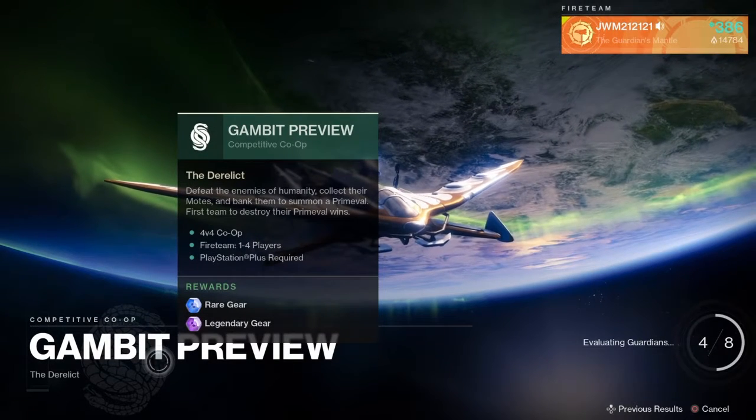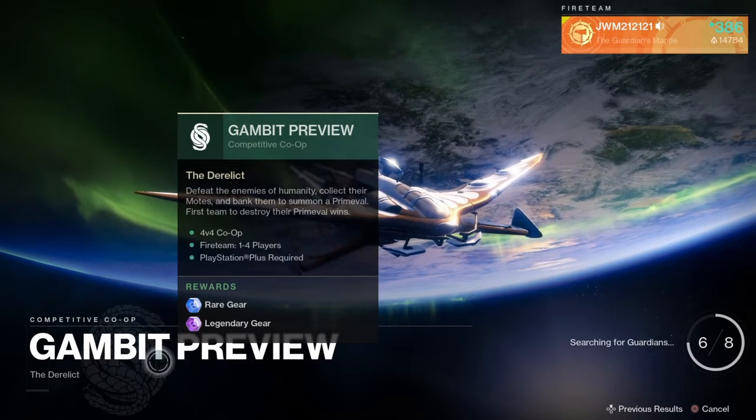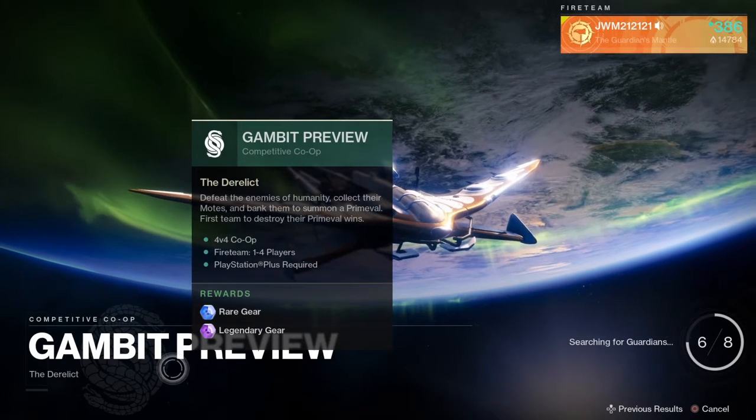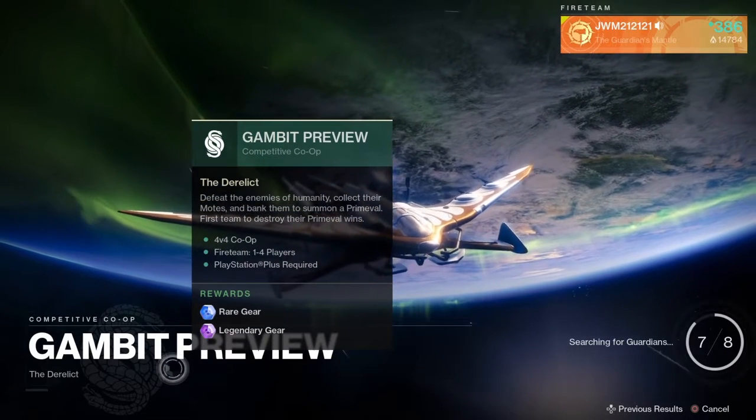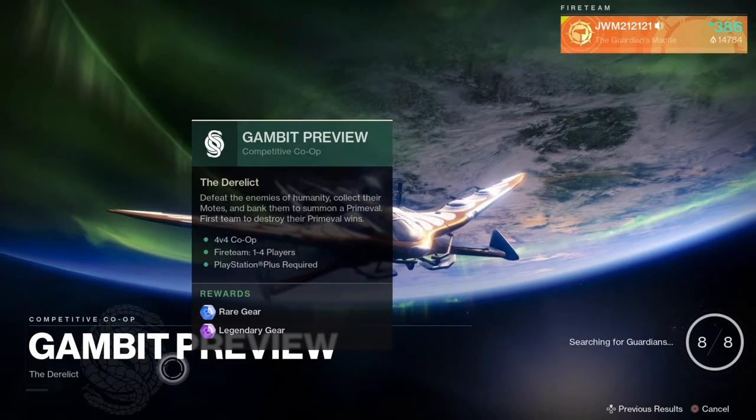Gambit is a PvP slash PvE mode. Pretty much, as it says: defeat the enemies of humanity, collect their motes, and bank them to survive, summon a prime evil — first team to destroy their prime evil wins.